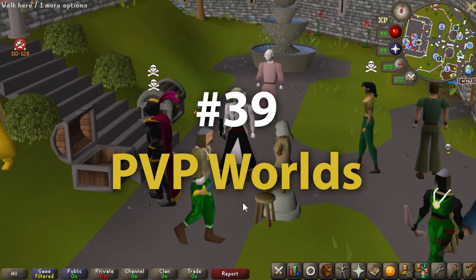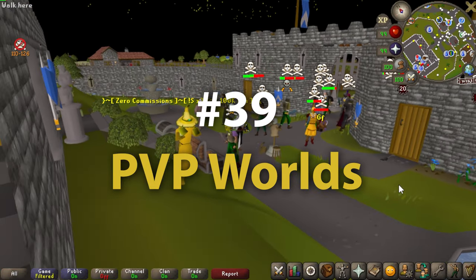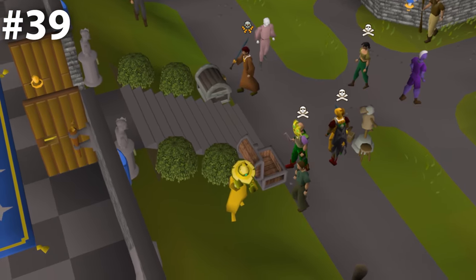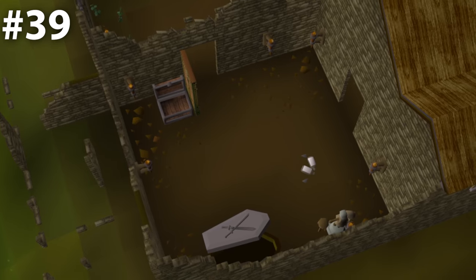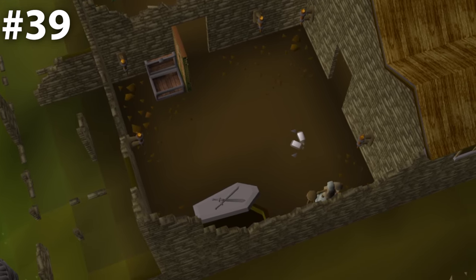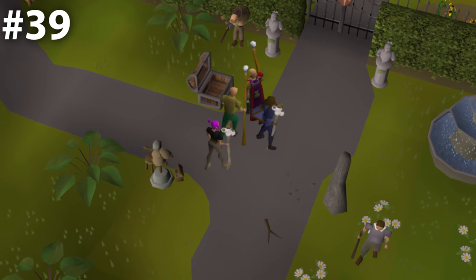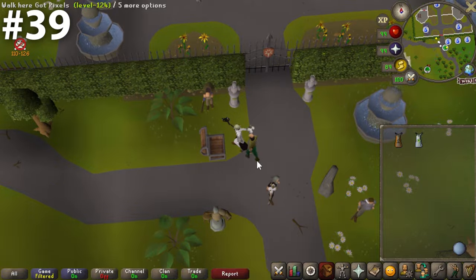Coming in at 39, we have the four PVP world bank chests. I wanted to group all these together as they're kind of just strange and only available on PVP worlds. They're just out in the open, not spectacular by any means, and used as a necessity for these worlds. Towards the back of this list at 39 is a very appropriate place for them.